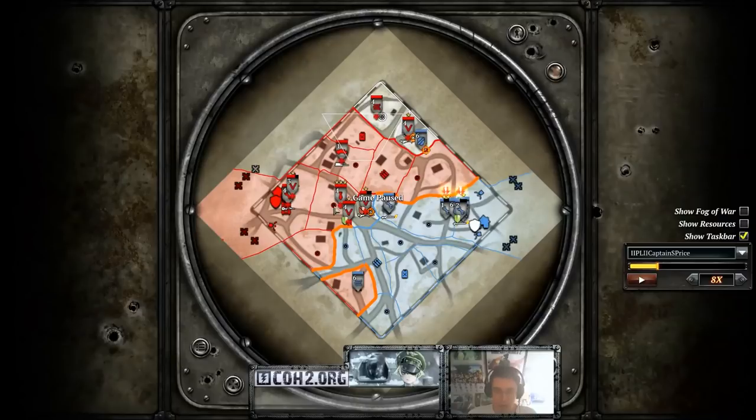We both have had quite a bit of fuel, so we both could tech up to tier three because we both had one fuel sector each. If I had both fuel sectors, I could quickly go to tier four. Price may realize that and think, I need quite a lot of AT because he's got a lot of fuel. The same can be said for munitions sectors as well.